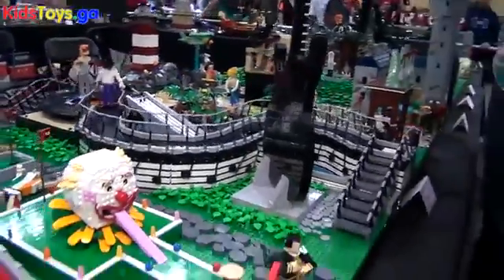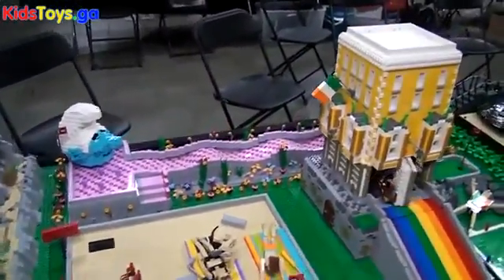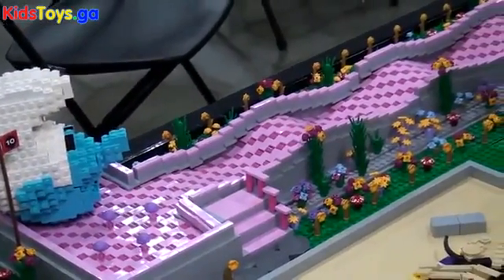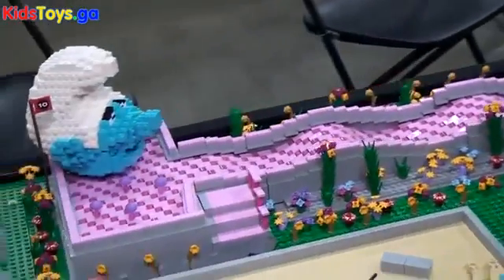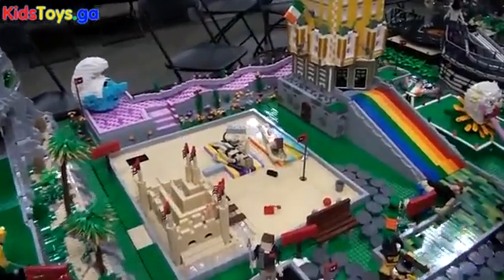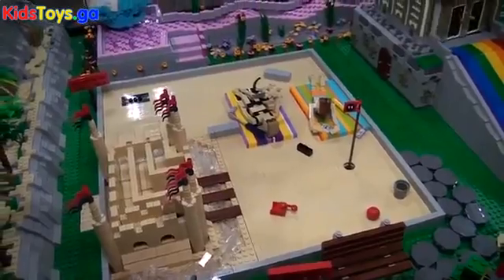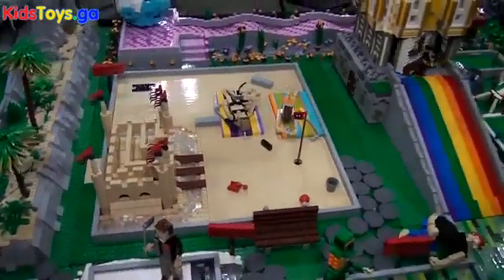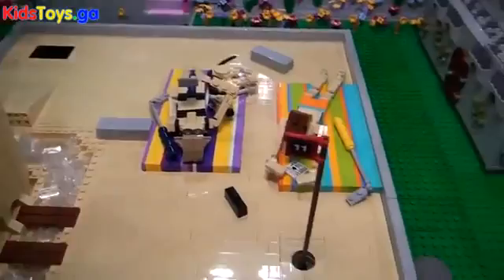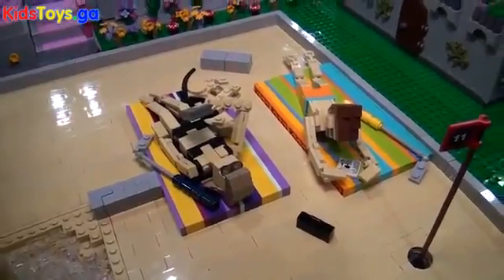Moving to the back, there's a collaboration within a collaboration: a Smurf-themed hole going back to Lee Jones' Smurf Village, with Lee, Simon Liu, and Adam Reed Tucker working together. From there is a beach-themed hole done by Dave, Tyler Halliwell, and Matt Roundtree. They figured a good mini golf course needs a castle, so they did a sand castle. There are lovely beach towels — it's an ode to Dave's autobiographical building series.